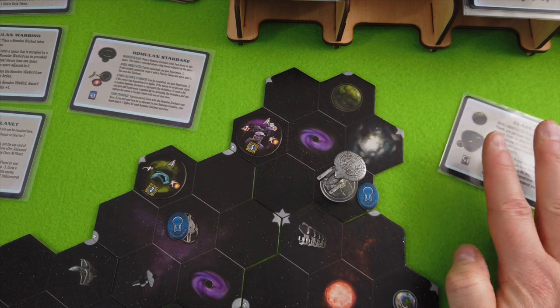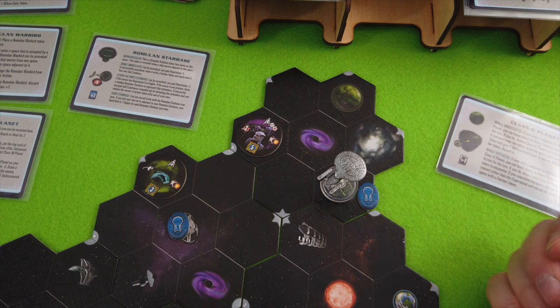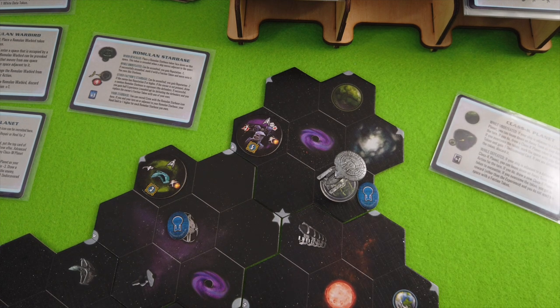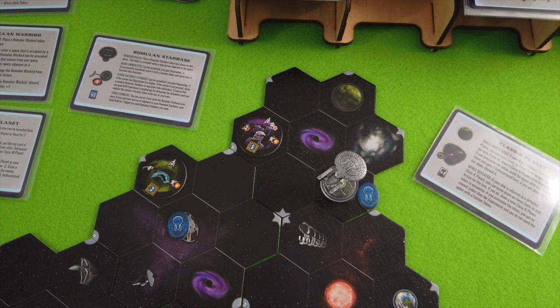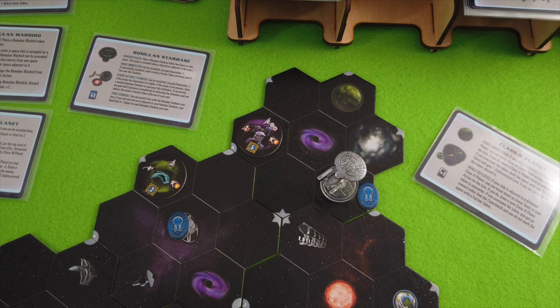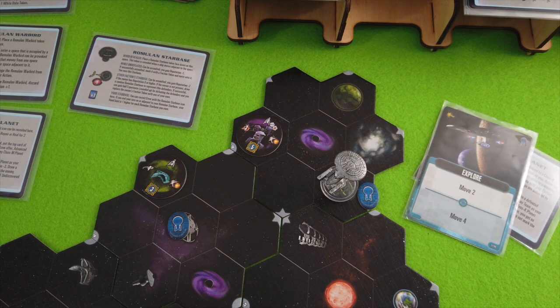I figured out I messed up a tile — I thought this was a six but it's a nine, which is why we're seeing a Class K planet. I was really waiting for a Class H planet, which should have been the next run. I won't take it back since I've already seen it — some randomization for you. So we have to deal with a Class K planet. The plan is really moving next here and we should be able to do that relatively easily.